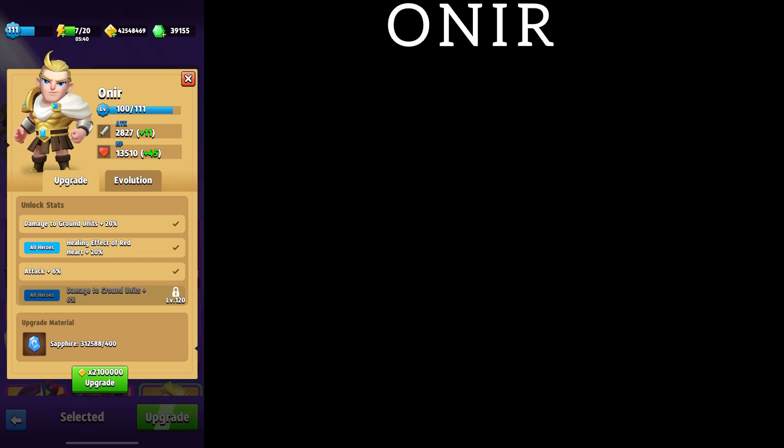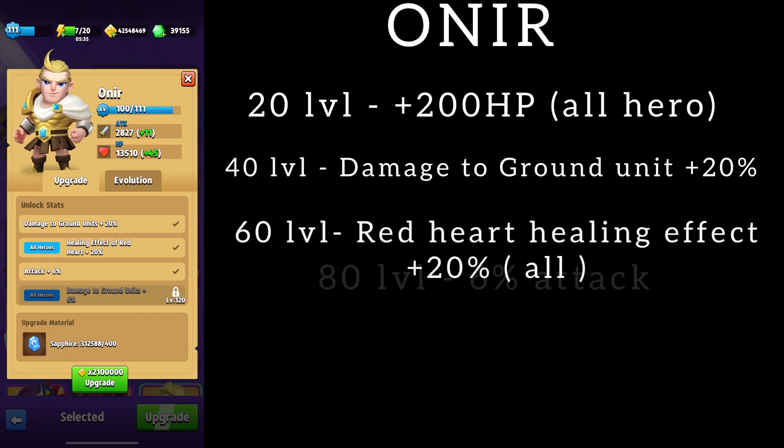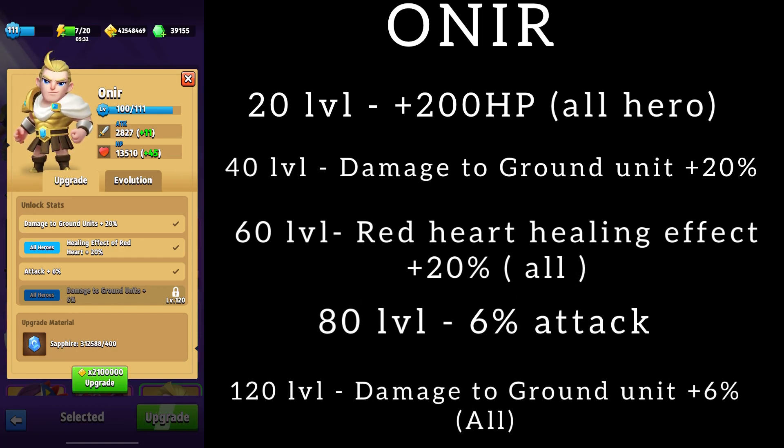Let's talk about the indicators this hero gives for level of pumping. At level 20 all heroes get 200 health. At level 40 Anir gains plus 20 percent ground damage. At level 60 all heroes get a red heart healing effect plus 20 percent. At level 80 Anir gains 6 percent attack, and at level 120 all heroes receive additional damage against ground enemies by 6 percent. If you look at all these gains, the bonuses are not very impressive.